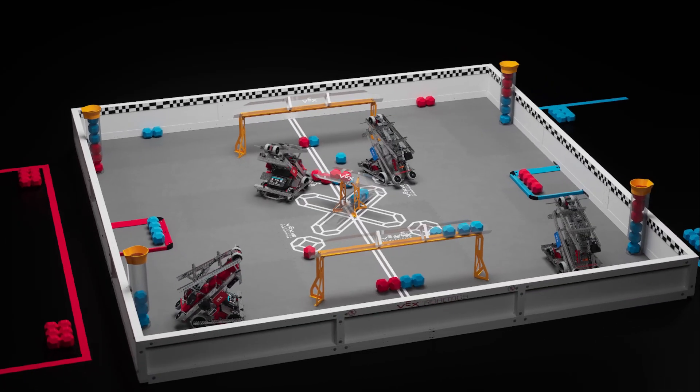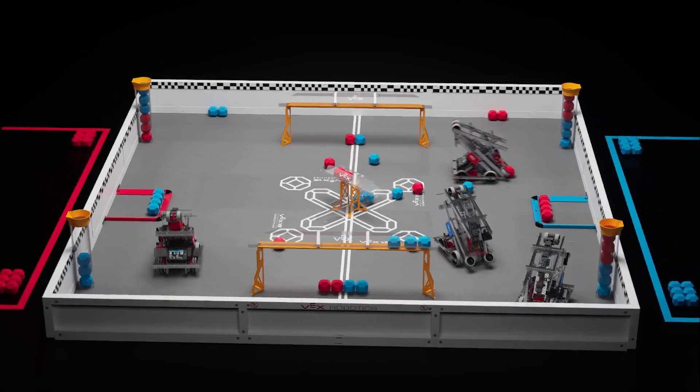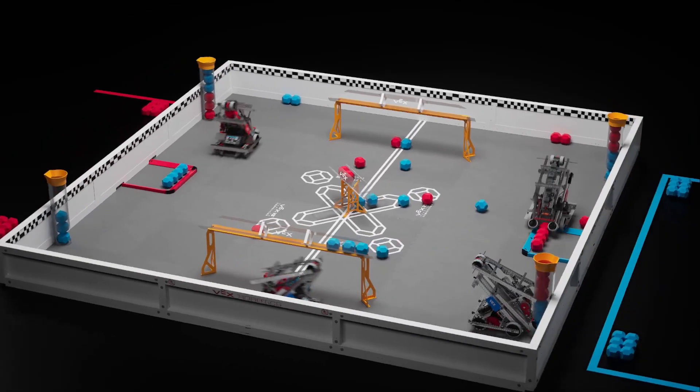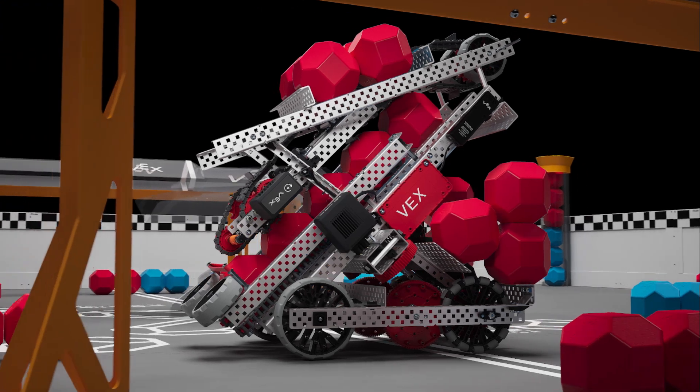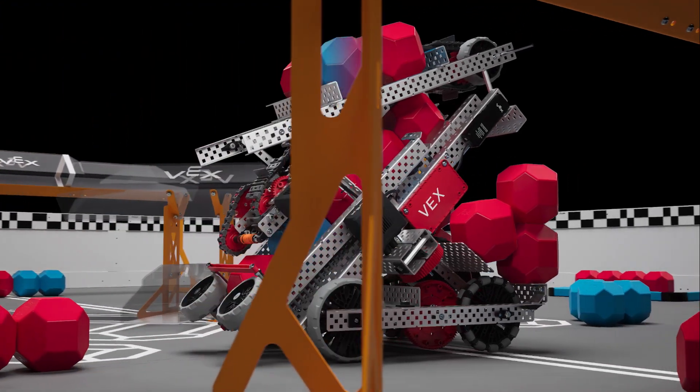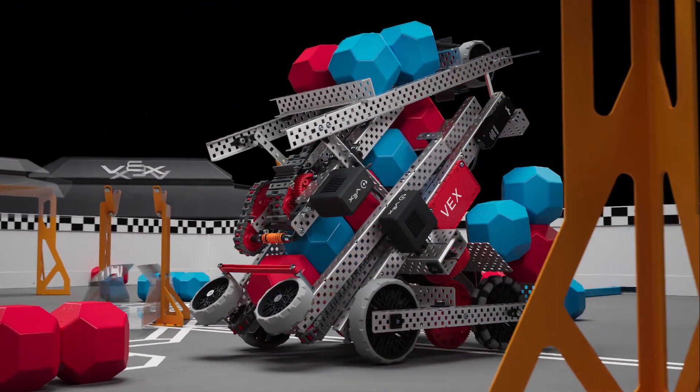The one minute, 45-second driver control period begins once the autonomous bonus winner has been determined. In Pushback, there are no possession limits. Robots are free to possess as many blocks as they please of either color.